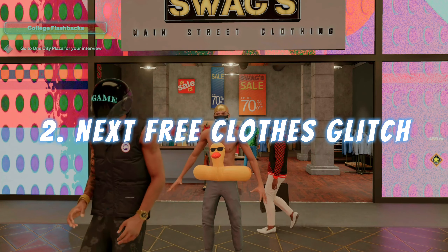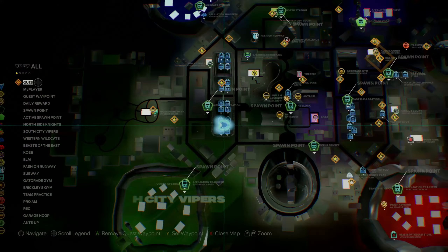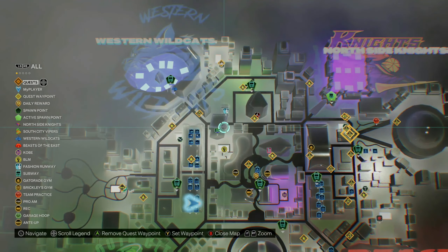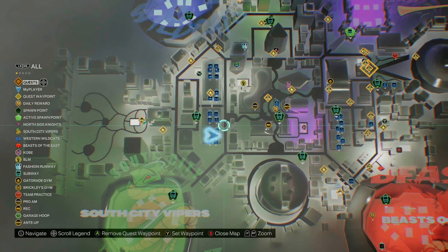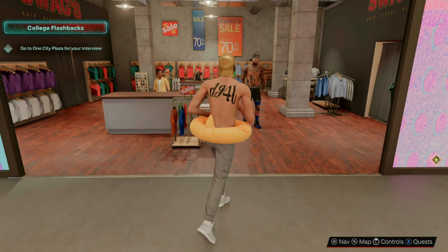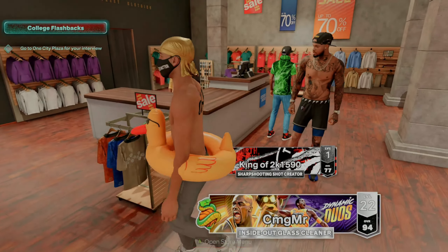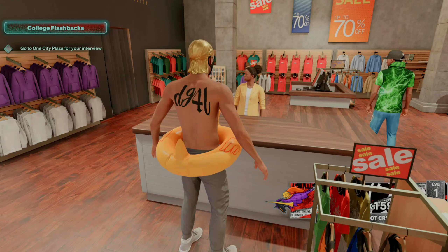Moving on to next gen — this glitch works the same exact way on next gen. For current gen, the glitch should work in any of these stores throughout the city, but the best stores are located on the left hand side of the city on the map. I'm going to do this glitch in Swags again, so walk into Swags and talk to the lady at the counter.